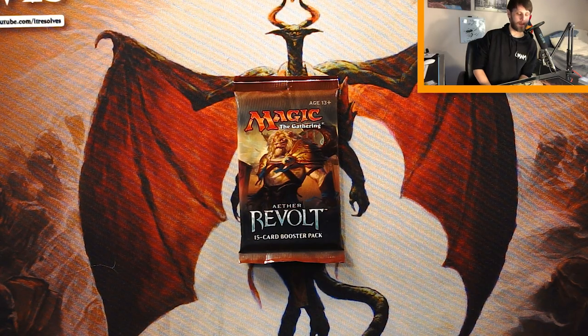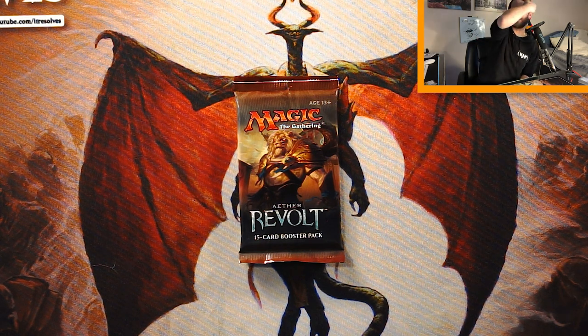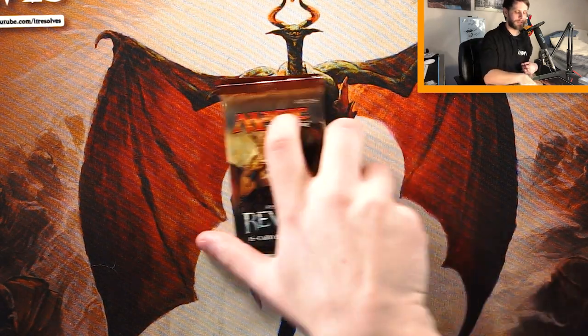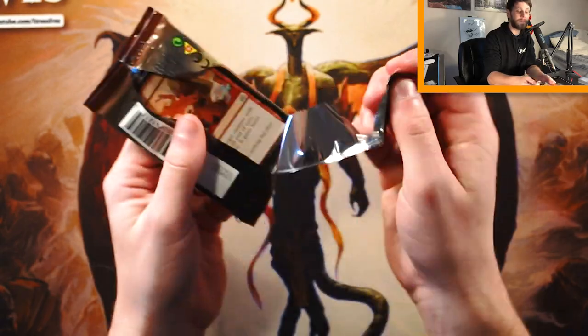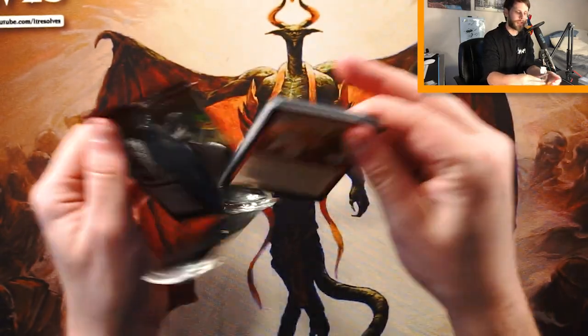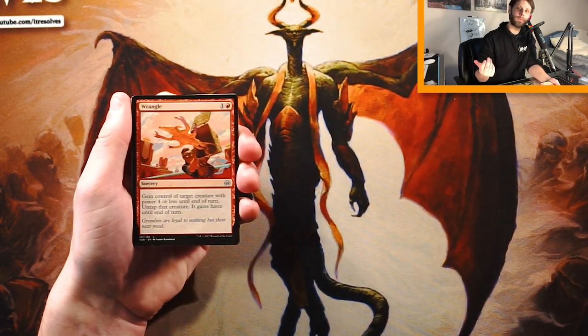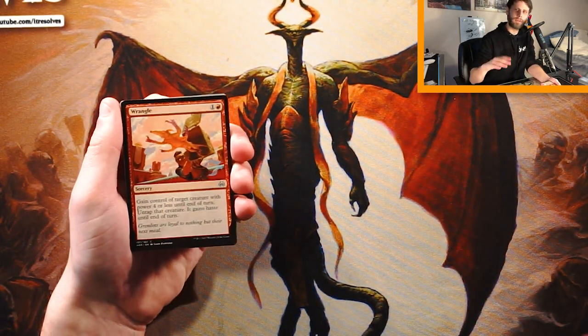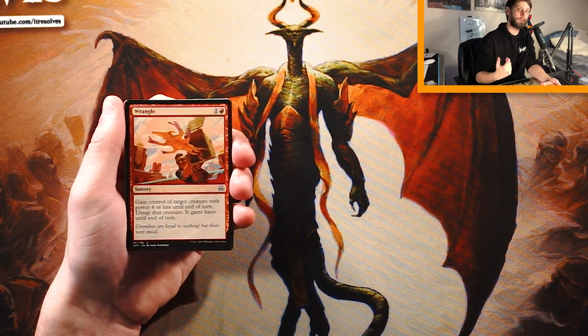What's going on, guys? Welcome to another episode of the Crack-A-Pack series. Today we're opening up a pack of Aether Revolt — an interesting set, one that honestly I wasn't too fond of. There was a lot of cool stuff in it, very artifact-based as the Kaladesh block was, so not a huge surprise. There were some very powerful cards, but unfortunately it just wasn't my favorite set. We're going to enjoy our time, go through every card, and hopefully figure out what our first round draft pick will be. I did draft a little bit during this time, so I've got some insight and ideas on what to talk about.